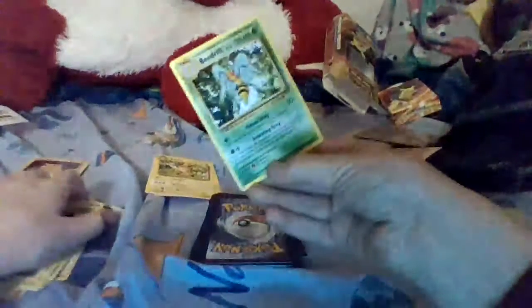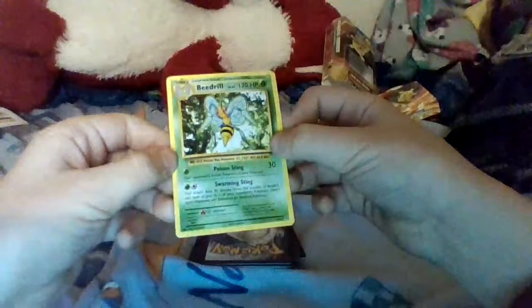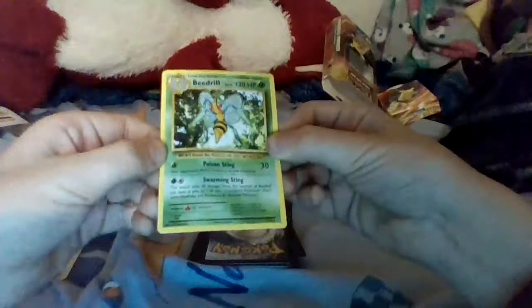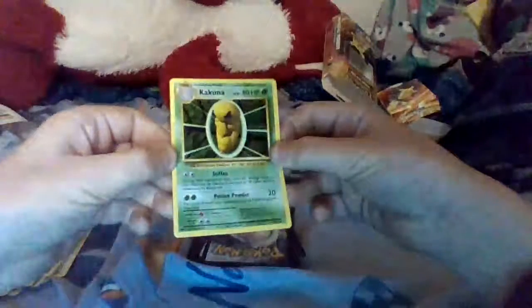For rarity I'm gonna put that there. We got an energy retrieval. Then we got an energy. Oh yes, we got Weedle — you can never have enough. Yes, we got a Beedrill! It's not really rare though, but it kind of is so I'm gonna put it in the rarity pile. Here's Professor's Letter, another energy. Oh yes, we got Kakuna — it's the evolution for Beedrill.